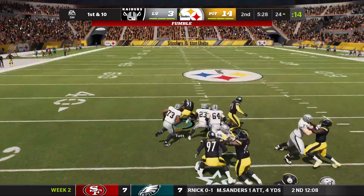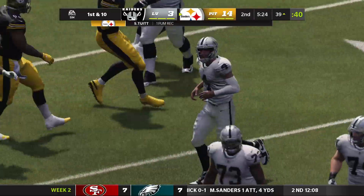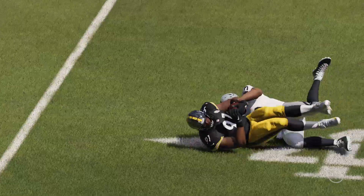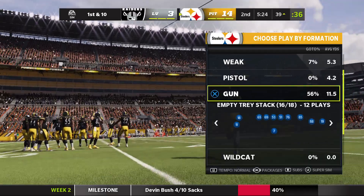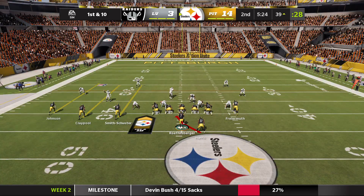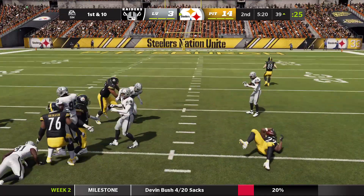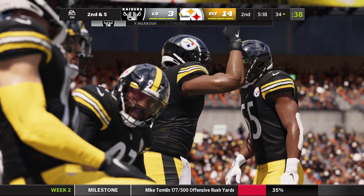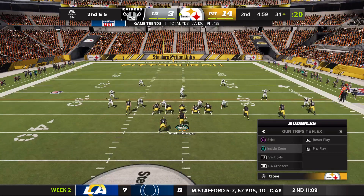That's a fumble! Tewin picks it up — the big man is running! He's not going to make it. Tewin is on IR right now in real life, but I guess he could come back at some point. Steelers just got McFarlane back off IR. They're hopeful to get Tewin back. Smith-Schuster is out for the season — I think his days in Pittsburgh might be done, though I kind of hope not.